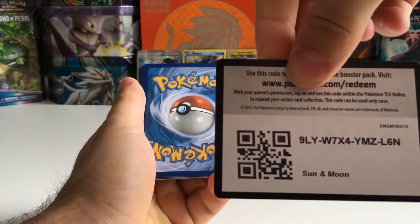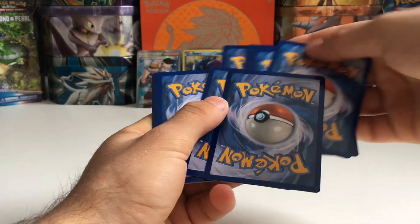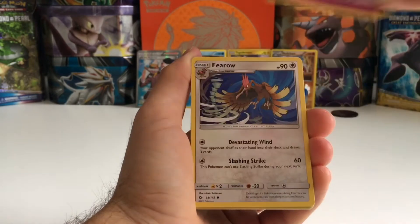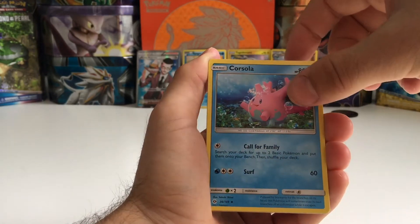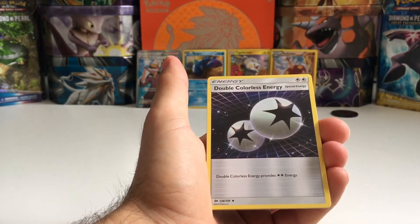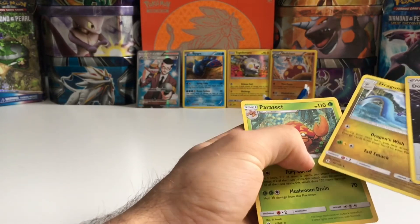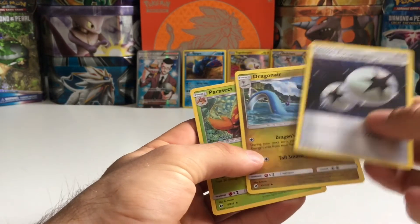And we have a code card. One, two, three, four, one, two. We have: Pikipek, Sandile, Snubbull, Fero, Grubbin, Grubbin, Grass-type Energy, Corsola, Repel Reverse. And the last card is Double Colorless Energy — no! What happened? Did I do something wrong? Yeah, I have two cards wrong, but that's fine. We got the Repel and another DCE, which is really nice.